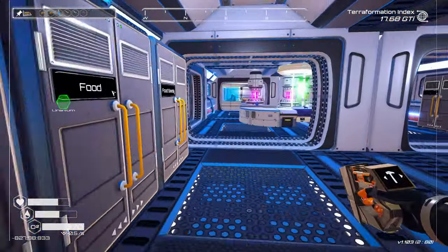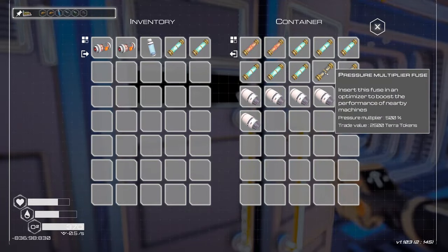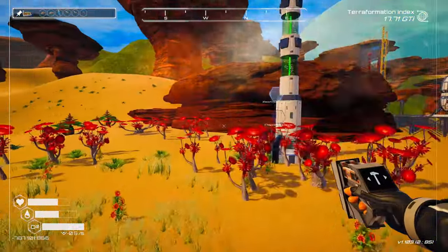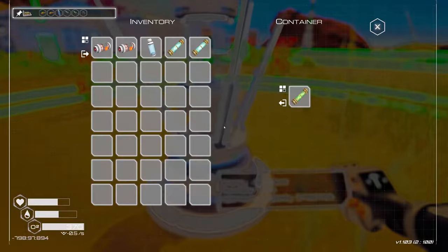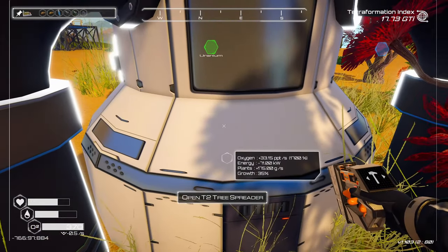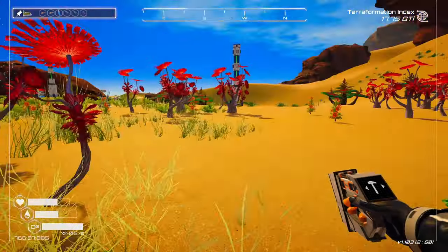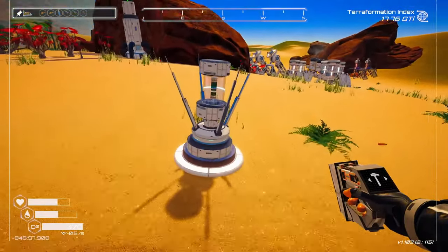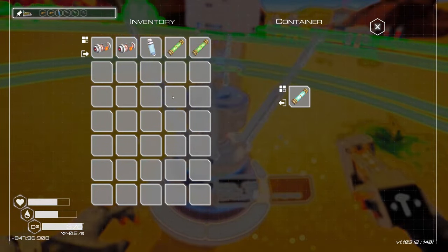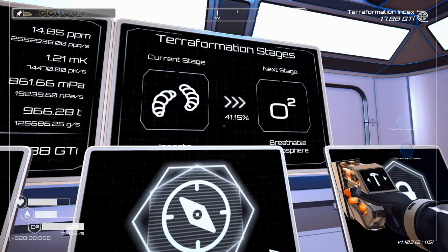Maybe we should change those to the oxygen trees, because the oxygen is pretty damn slow right now and we need to boost that. We should probably boost that in all of them. That's 1,700 — much, much better. Might as well do that to this one too. Oxygen. I don't really notice anything — I guess it's going up a little faster, but still very slow.